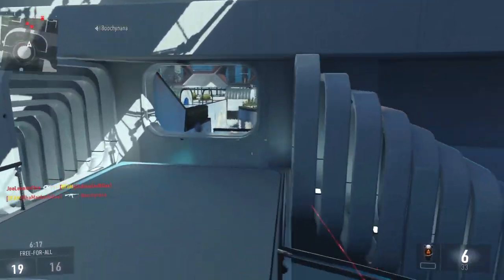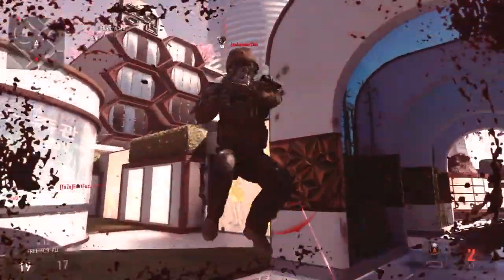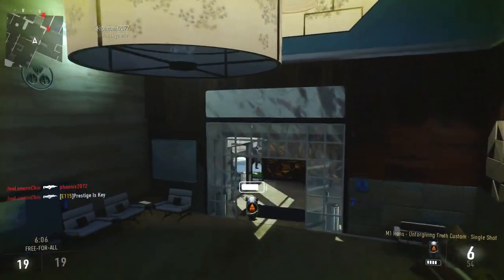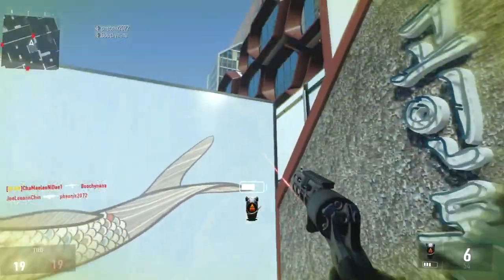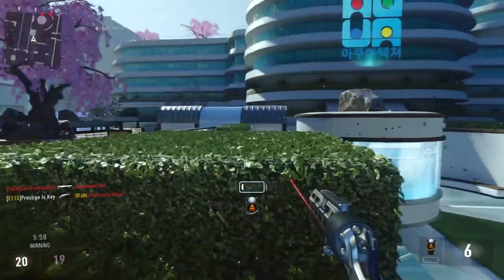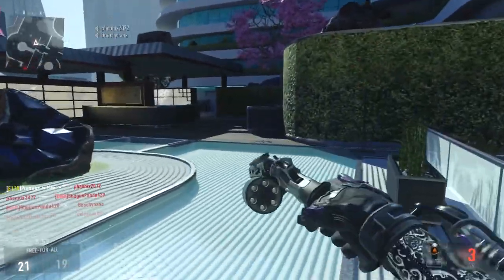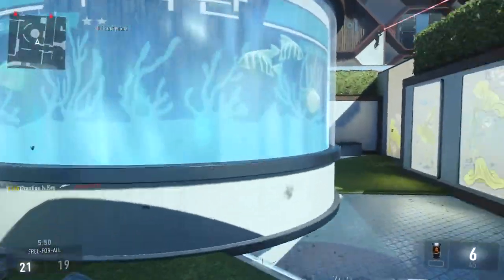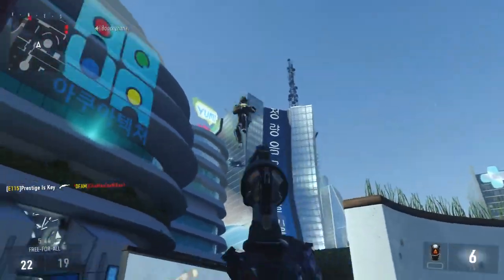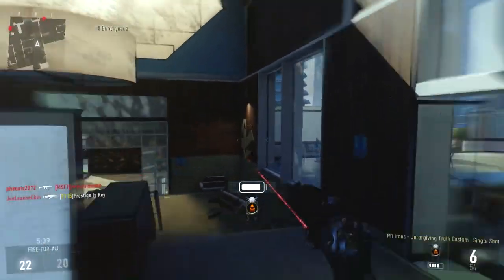This is overall the most accurate variant you can get, and here's how I have it set up every single time: quick draw handle, advanced rifling, and I also like to use the laser sight so I can hip fire just in case it comes down to that. With the M1 Irons, it's kind of like having a portable old school MK14, just with a lot fewer rounds — almost like a semi-automatic sniper rifle. You can get super easy kills at close range and really nice kills at longer ranges, depending on the variant.